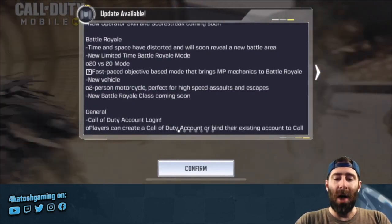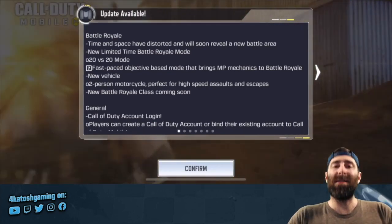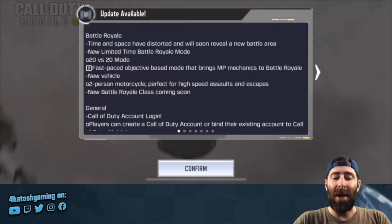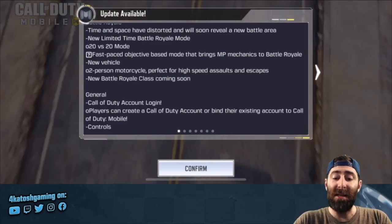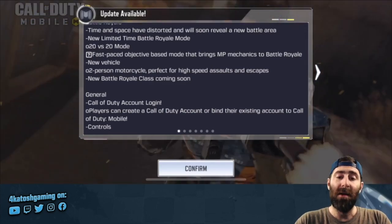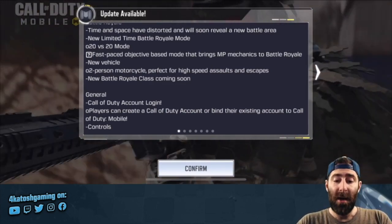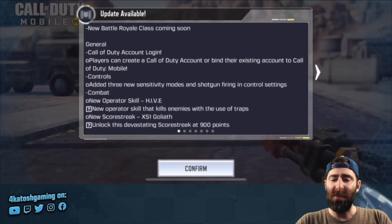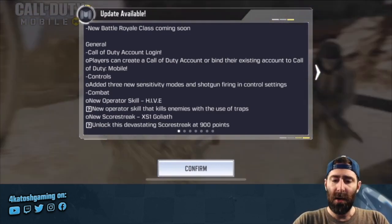Battle Royale: time and space have distorted and will soon reveal a new battle area — I assume that's kind of like the Fortnite seasonal map change, but we'll have to wait and see. New limited time Battle Royale mode is All Out War, the 20v20 mode — a fast-paced objective-based mode that brings multiplayer mechanics to Battle Royale. There's a new vehicle: the motorbike. It's fun — pretty slow turning circle but nice and fast in a straight line. And a new Battle Royale class is coming soon: you set up an electronic tripwire and anyone who runs through it will be slowed for a period of time.